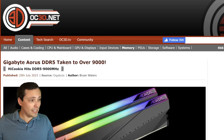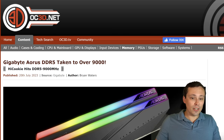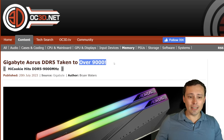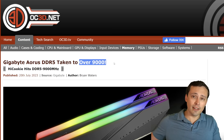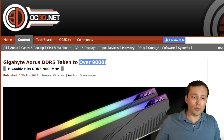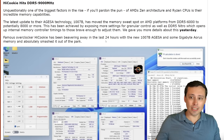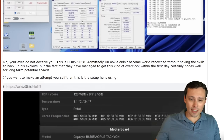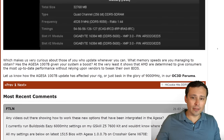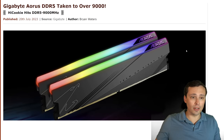AMD DDR5 goes over 9,000. In my last news video, I reported that some AMD motherboards on the AM5 platform have got a new BIOS update — others are still waiting for it — but this allows the memory to go well above where it was initially at launch. It looks like overclockers have already gone over 9,000 on DDR5 speeds. The exact number is 9,058. These are early overclocking results, and it'll be interesting to see how far people are able to push this. It's nice to have that ability to play around with it.